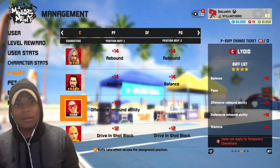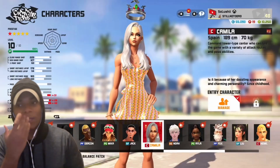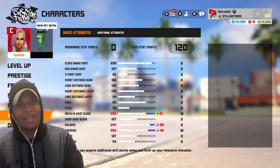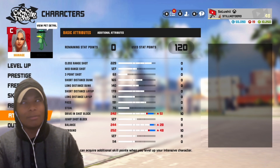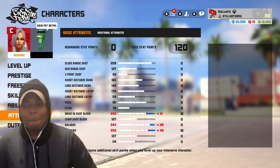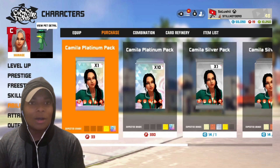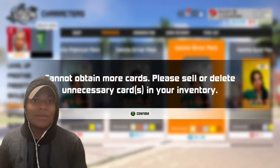Liyord launched sometime last week, so it's been a week and a couple of days now. The P-buffs aren't really great, so don't use any of the other P-buffs he has. Even if you get bounced, you're better off doing it from Jimmy or Big Joe. But him introducing offense and defense rebound ability is the interesting part, because it's improving your ability to grab offensive and defensive boards.